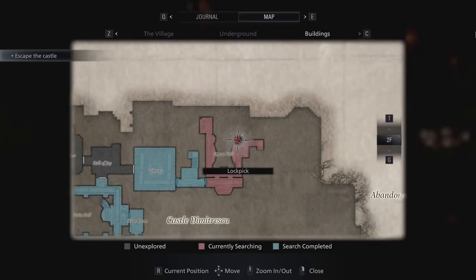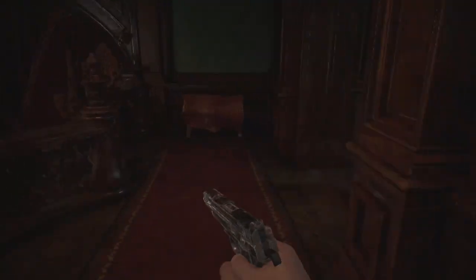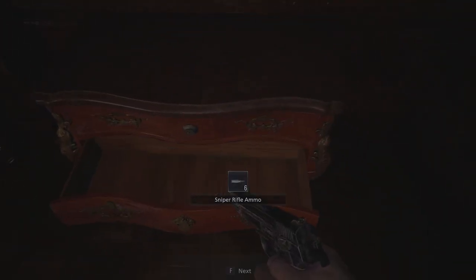The drawer you can open with it is inside the Opera Hall on the second floor, at one of the railing's ends. This one contains some sniper rifle ammunition.